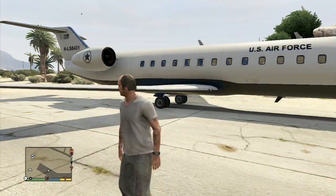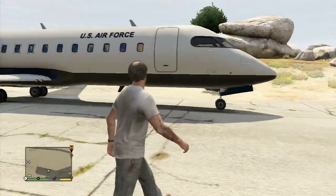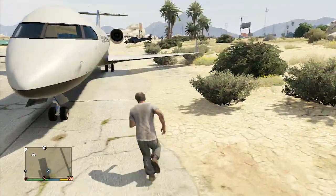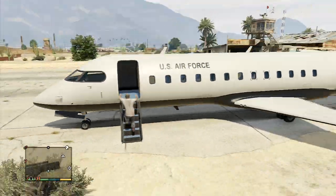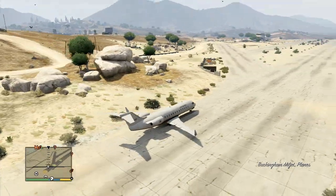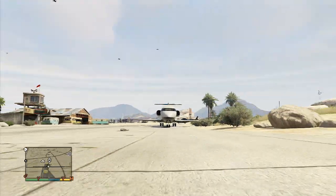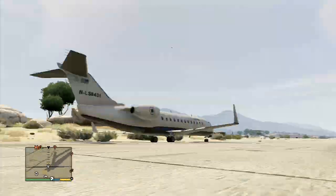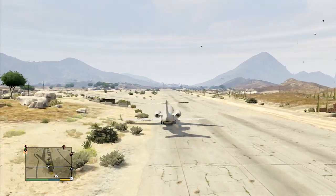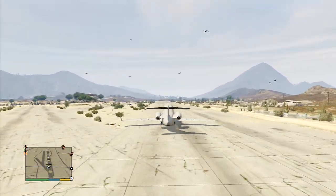The final jet we're going to be looking at is this big jet — the Buckingham Miljet, I believe it's called. This jet is just huge. You can fit 16 players in it, so you can fit the entire lobby, which is pretty dope. Think about it — all 16 players in one jet.